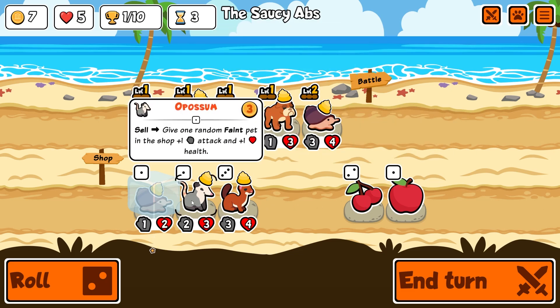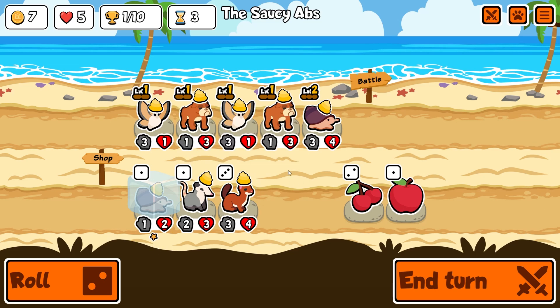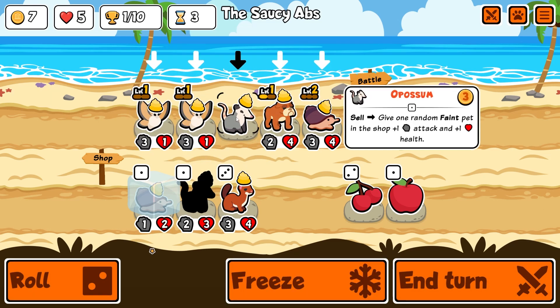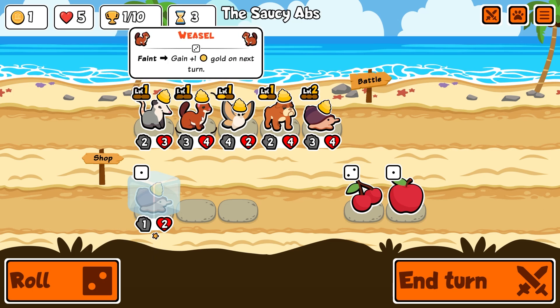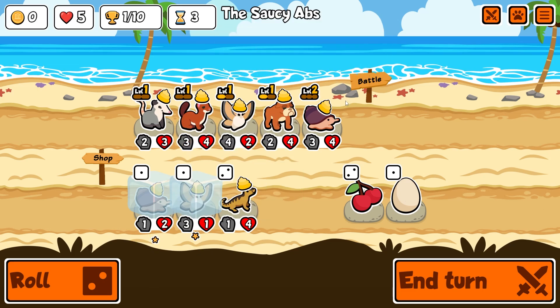Trumpets are used to summon golden retrievers. Give one random faint pet in the shop plus one. I quite like the look of this weasel. We buy you and then sell you to buff you - but do I want to do that? We could do a bit of merging. I do want you to faint but not at the back, because if we win and you're still alive you don't faint so we don't get the extra gold. A level two silk moth seems good. Lizard - if a lizard is hurt, summons a three and one lizard tail. That could happen many times per run if you give this guy loads of HP.